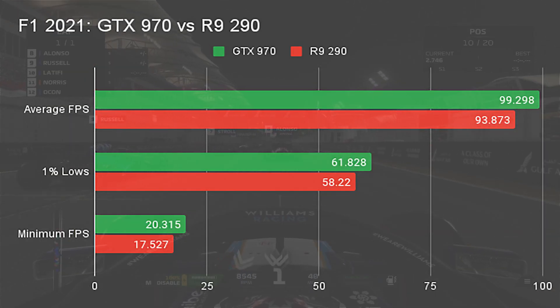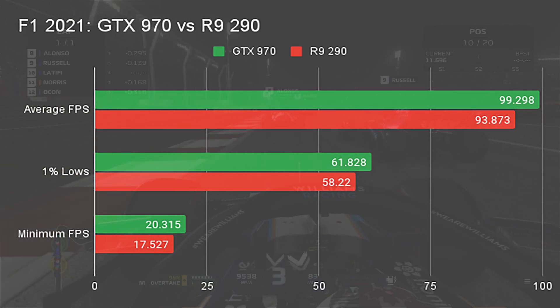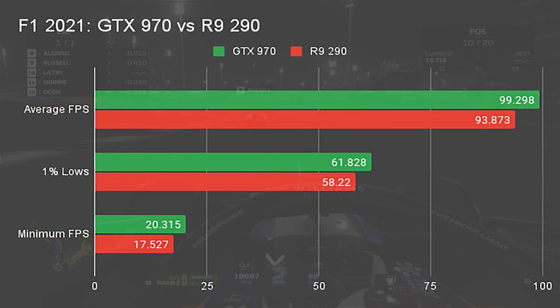The GTX 970 takes another win in F1 2021, with an average of 99.28fps to the R9 290's 93.8. In 1% lows, the GTX 970 continues this trend with 61.8 to 58.2fps. The GTX 970 also takes the lead in minimum FPS, with 20.3 to 17.5 for Team Red.